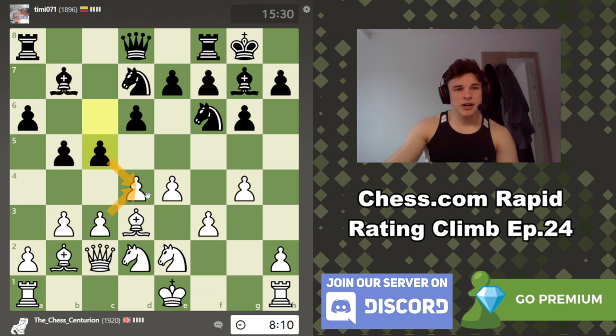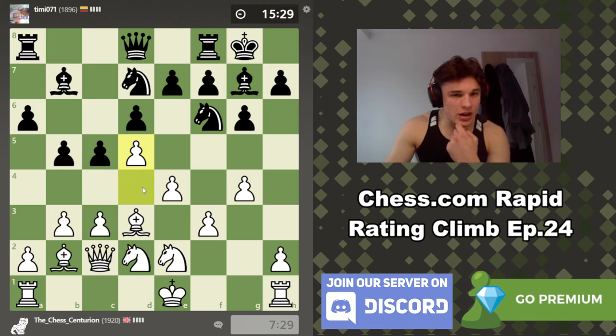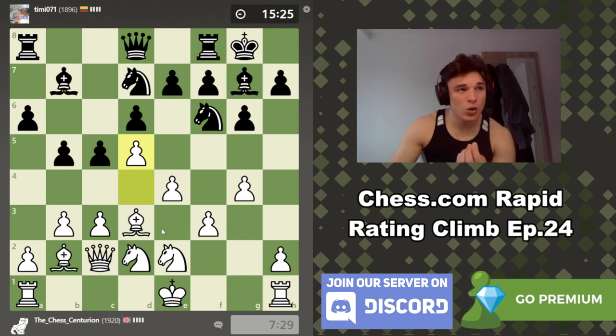We play c5. If he takes we just take back — this is why we put the pawn on c3 in the first place. He might play rook c8, so if he takes, we can't take back because our queen will be hanging. We could play d5 to lock the center, though e6 from him might feel a bit weakening. Typically the advice is: if you want to attack, lock the center. So we go d5.